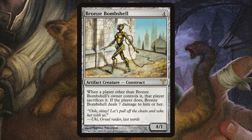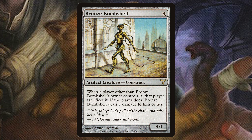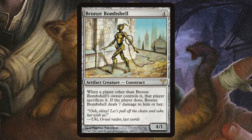Bronze Bombshell — we give this to an opponent, we draw four cards, and whenever this becomes controlled by an opponent and not its original owner, that player has to sacrifice it. And when they do, they take seven damage. So we draw four and they take seven. Really silly stuff here.